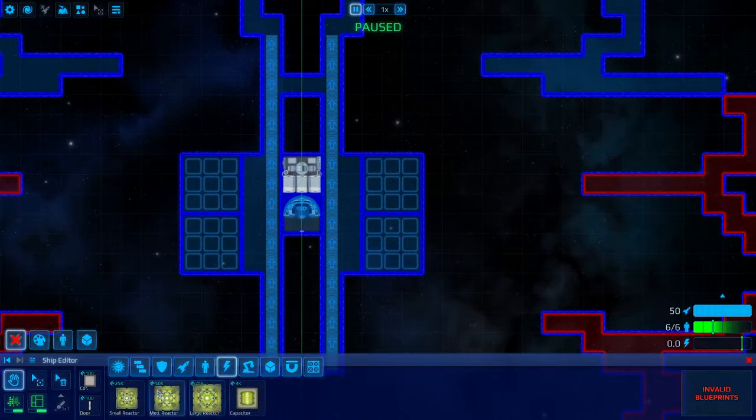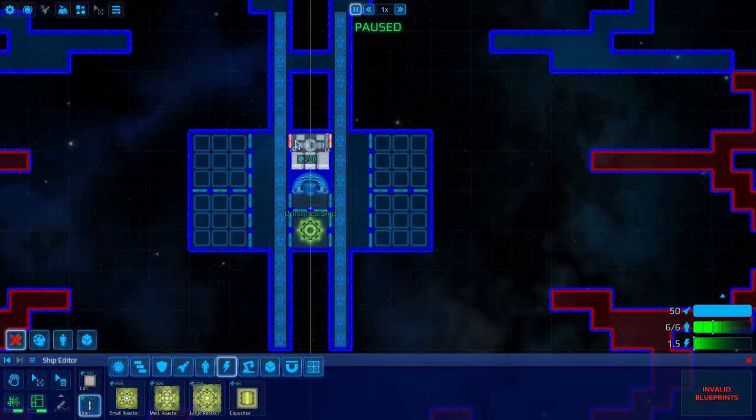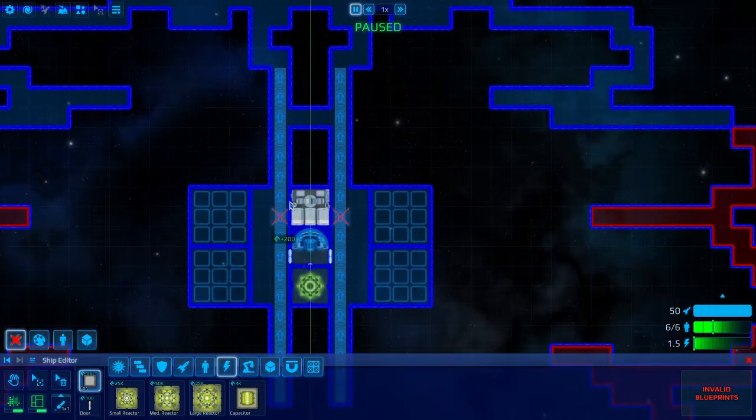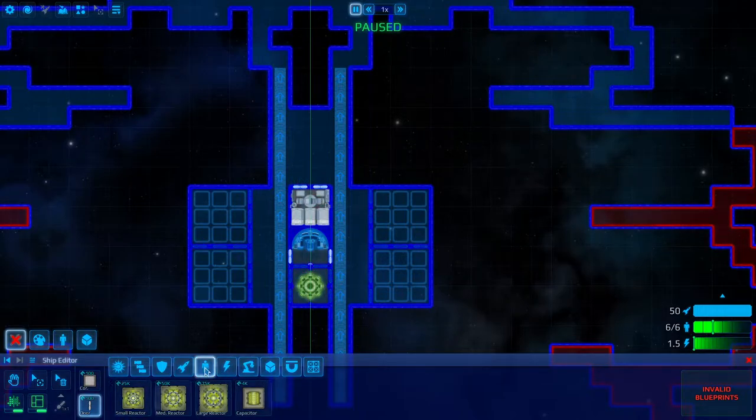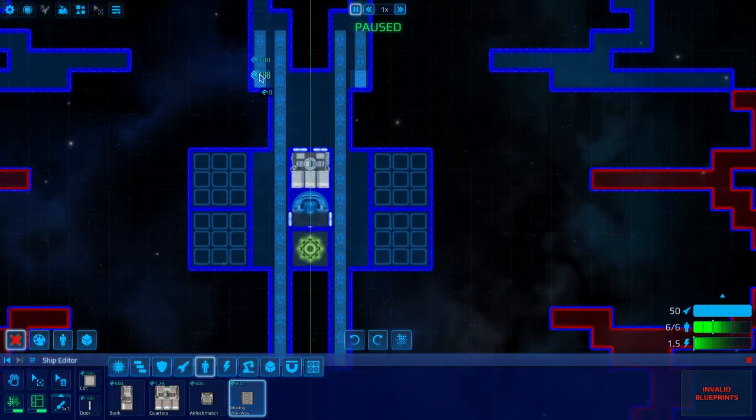There's very little power requirement on a ship like this. One small reactor should be able to power every factory. I'll put in some doors. And we'll have some moving walkways going the opposite direction as well.